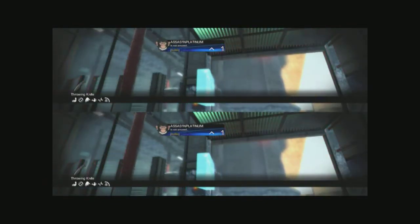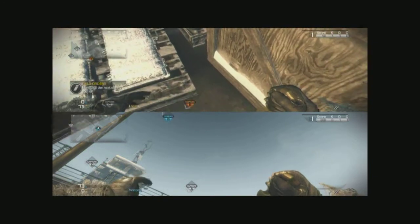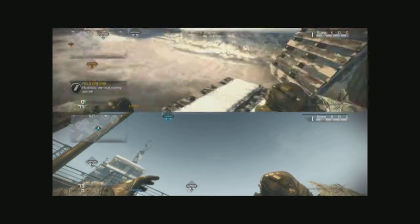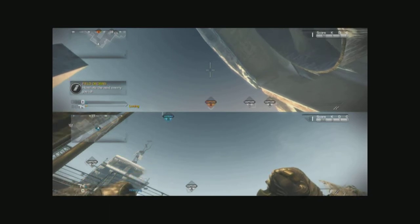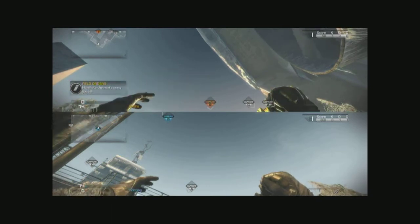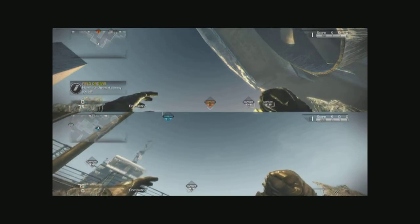Next we move on to the throwing knife spots — there are only really two because they're inside. This is the first one: a quick little bank shot off the wall at A flag.